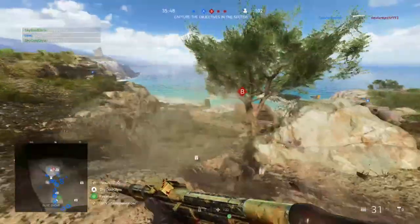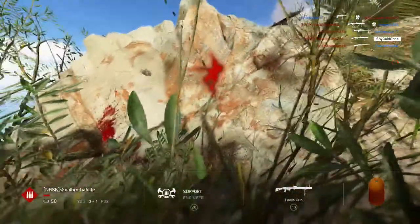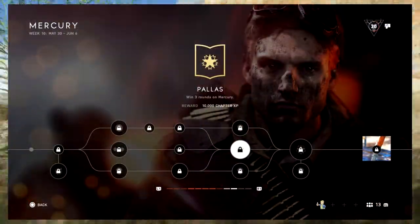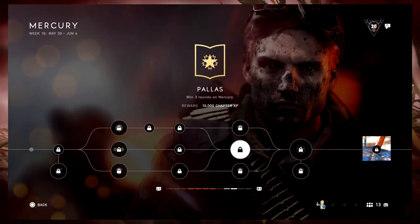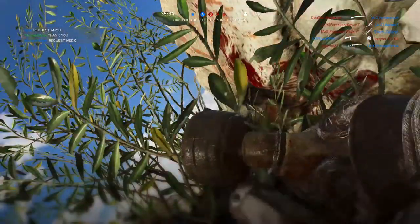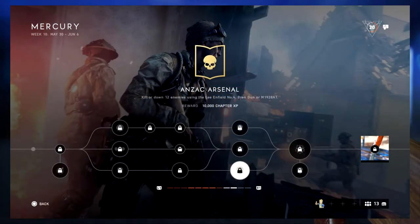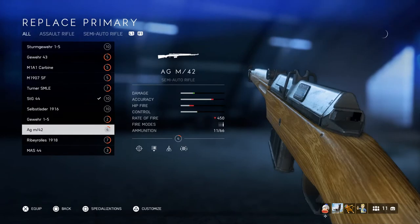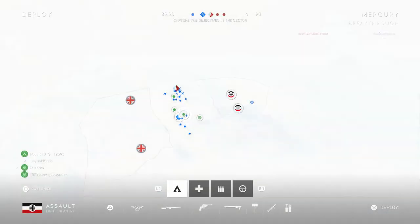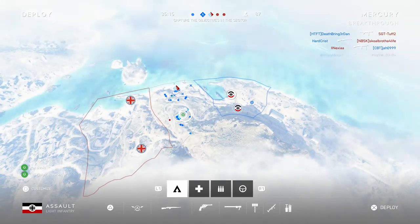For the third middle assignment, which crosses between the top and bottom path, you have to win three rounds of Mercury. If you have a lucky team or you're just that good at Battlefield V, you'll get this done easily. For the third bottom assignment, you have to kill or down 12 enemies using the Bren Gun or the M1920A1, also known as the Tommy Gun. The bottom path is probably the easiest to complete if you want to get the Switchblade.